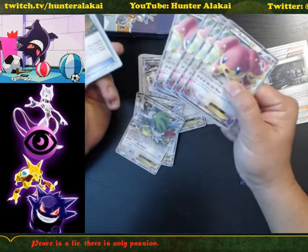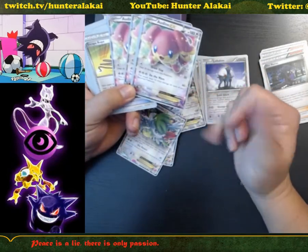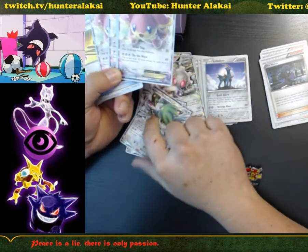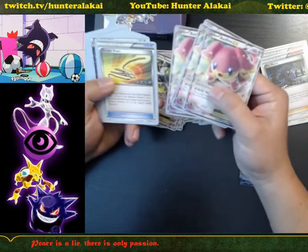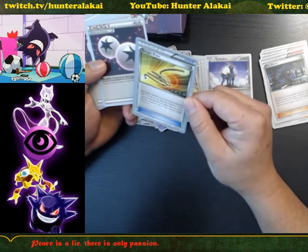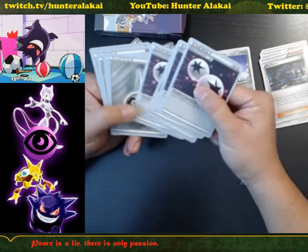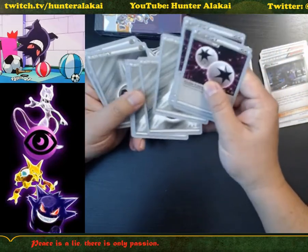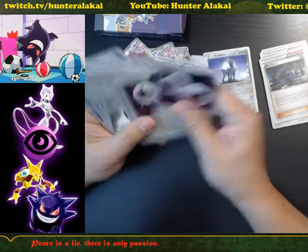For the Audino: colorless, drain slap, and Do the Wave — this attack does 10 more damage for each of your benched Pokemon. So all you want is to have as many benched Pokemon as possible, that's kind of the idea here. Skelete Probe. Then we have different energies: double colorless energies and six steel energies, using four double colorless.